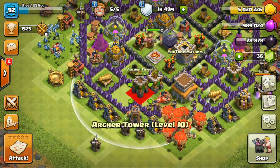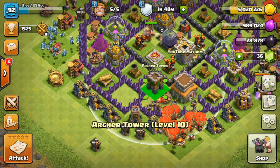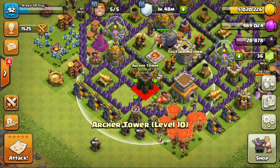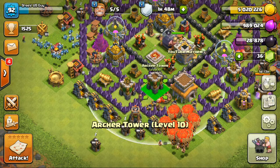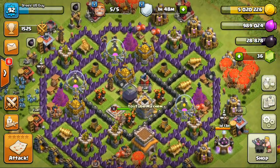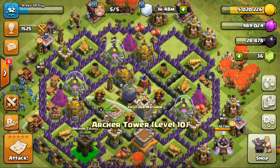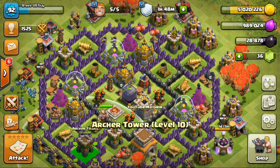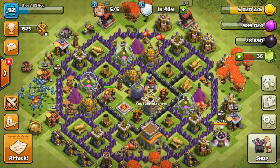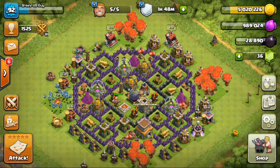There's something to keep in mind: the object you are swapping and the object you are swapping with must have the same tile size. For example, archer towers and wizard towers both have the same tile space. Gold storage, elixir storage, and dark elixir storage all share the same space. All defenses share the same space except the Tesla coil, so both buildings must be the same size to swap.